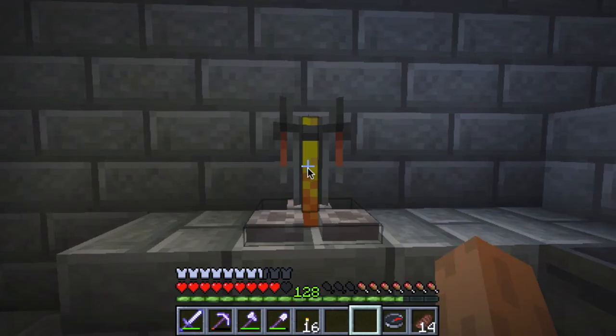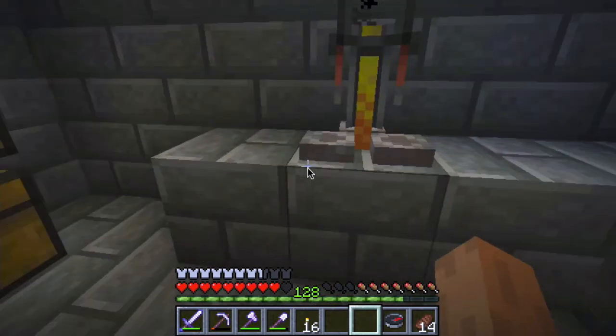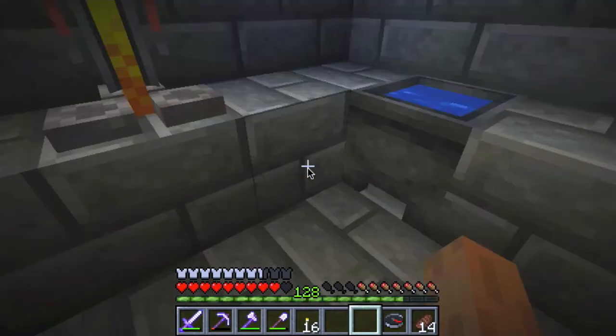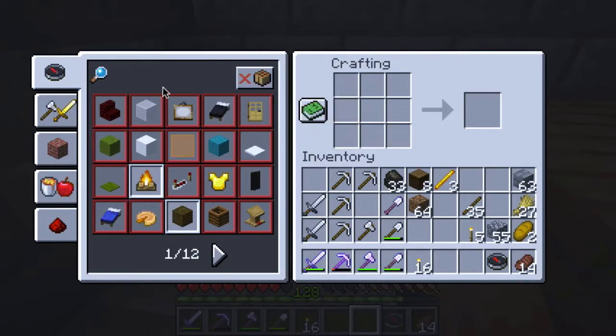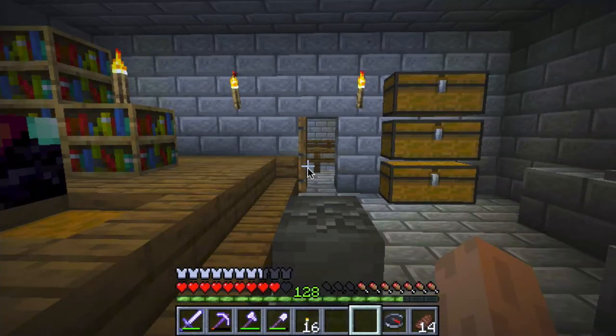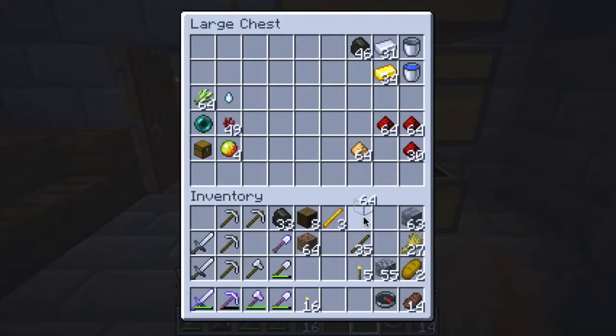So a brewing stand and then I have a cauldron with some water in here. I think I need some glass bottles - let me go back to the chest and see what I need. I'll just type glass. I've got some glass, let me go get it.